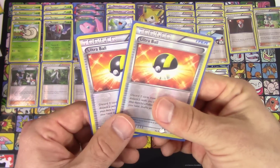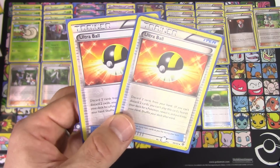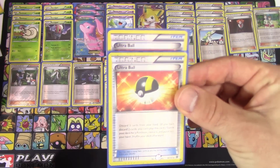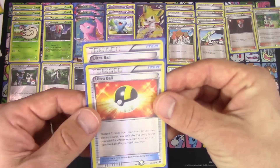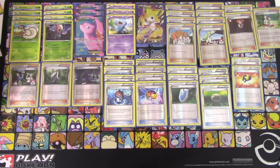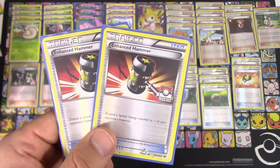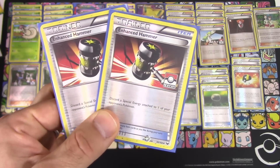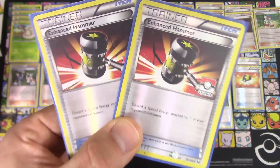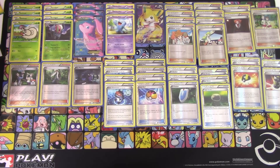We also have two copies of Ultra Ball, mainly because Wobbuffet and Mew EX are not searchable by Level Ball, so this gives you access to those. Say you've got one Accelgor on the bench — you don't want to waste it for the attack, but you have an Ultra Ball to get a Mew and buy yourself another turn to set up more Accelgors. Two copies of Enhanced Hammer as well because special energy is rampant — and obviously we're playing it in this deck — so this was definitely a lifesaver. I was able to discard some Strong Energies and Double Colorless Energies and it definitely came in clutch.